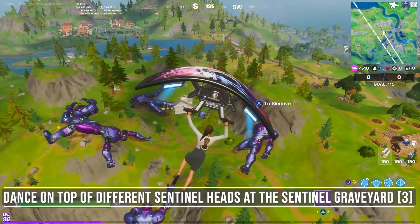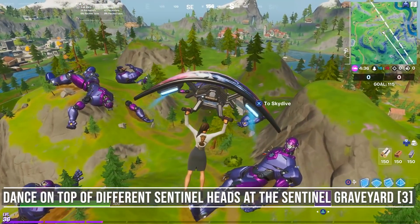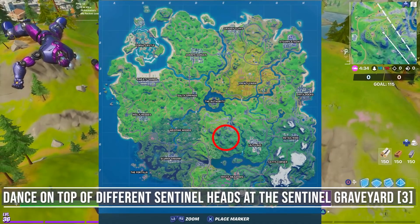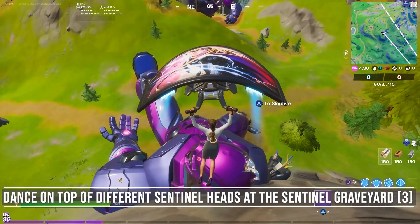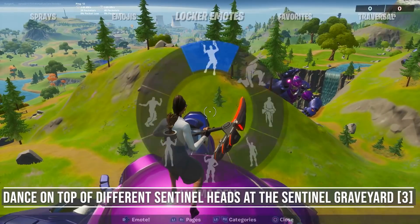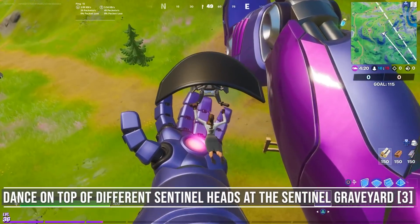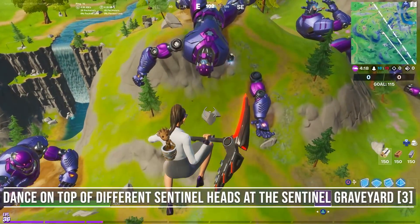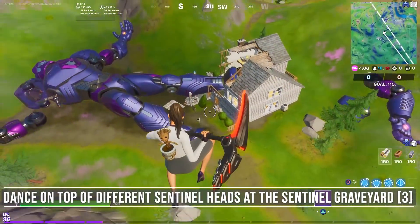The third challenge has to do with a new POI. You need to dance on top of 3 different sentinel heads at the Sentinel Graveyard. If we look at the map, we can find the location on the west side of Lazy Lake. My advice is to complete the challenge in Team Rumble and land on top of the sentinel leaning against the mountain. Use their hands to fly from one sentinel to another. In total there are 5 different heads, but after dancing on the third head you should complete the challenge.